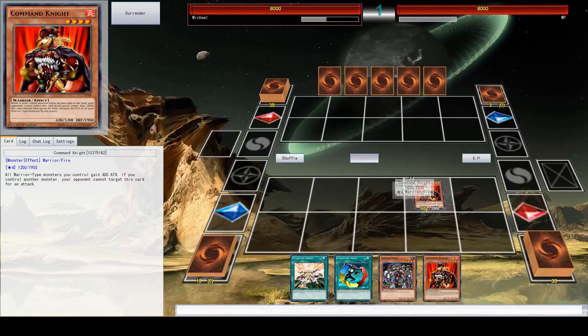Some cards have an effect. This one has an effect: all warrior type monsters you control gain 200 attack. Each card also has an attack and defense — this one has an attack of 1,200 and a defense of 1,900.